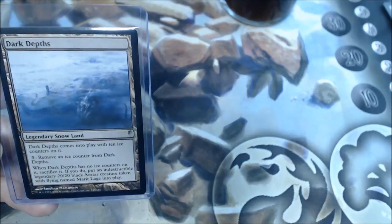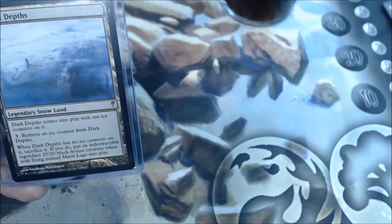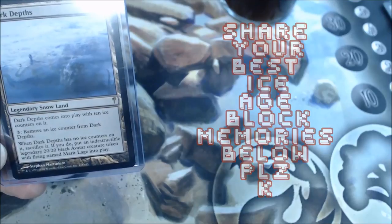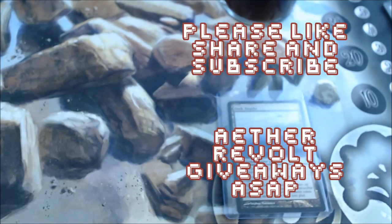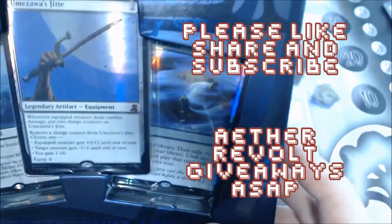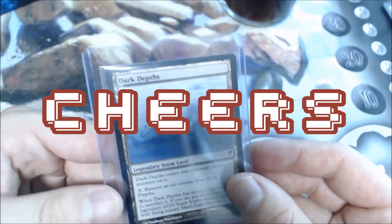Best card in the set, I believe. It's a legendary snow land — Dark Depths comes into play with 10 ice counters on it. 3 mana: remove an ice counter from Dark Depths. When it has no ice counters on it, sacrifice it — if you do, put an indestructible legendary 20/20 black avatar creature token with flying. There's also the From the Vault: Lore version of that card. We'll be doing a giveaway for one of these sealed From the Vault boxes once I reach some more subs. If you like what you see, be sure to subscribe, and thanks again for watching!